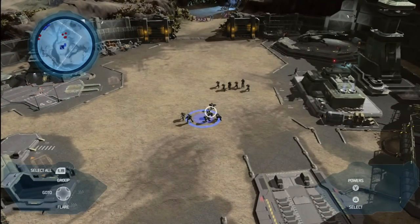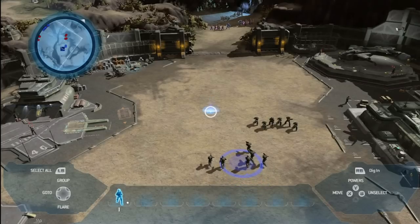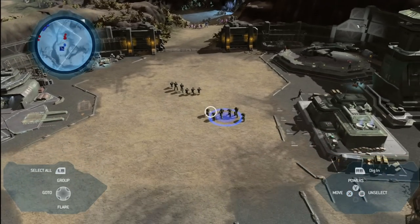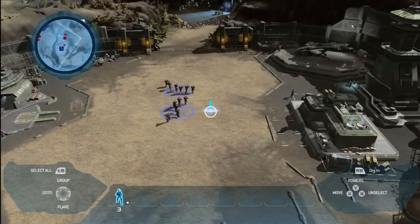Selection is a really important part of any real-time strategy game, and there are lots of really good ways to select units in Halo Wars. One of the easiest ways is to point at the squad and press A. Then you can press X to move that squad around. Another way is to double press the A button, which selects all squads of the same type on the screen at once.